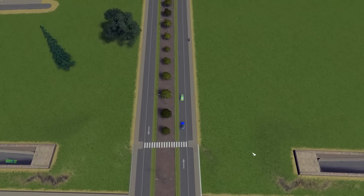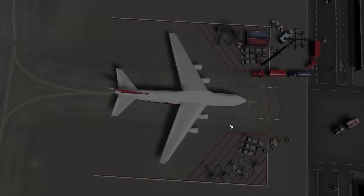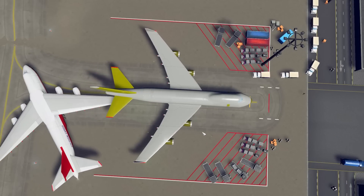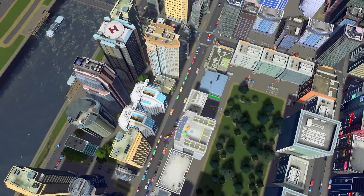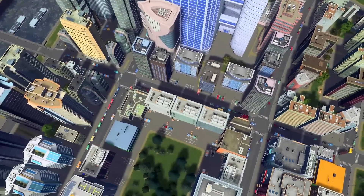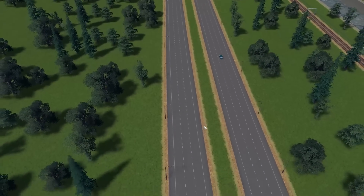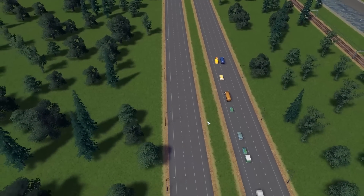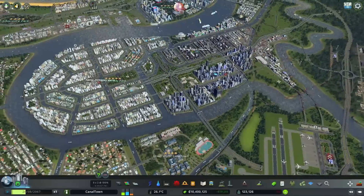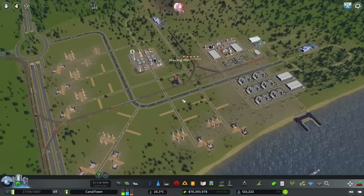Hey guys, my name is Celiac and welcome back to another episode of our beautiful canal town here in Cities Skylines. Today I want to implement quite a few little things. Last episode we got the oil industry set up, producing the specialized products — petroleum and plastics. Now we're technically producing every type of unique product from every industry within canal town, which means all the unique factories can now be implemented.